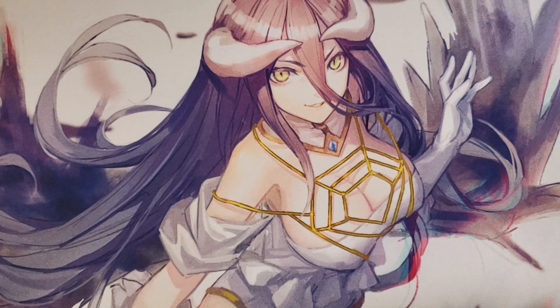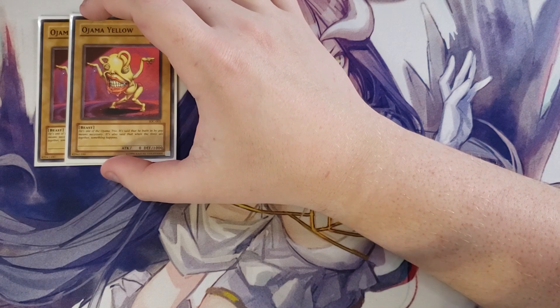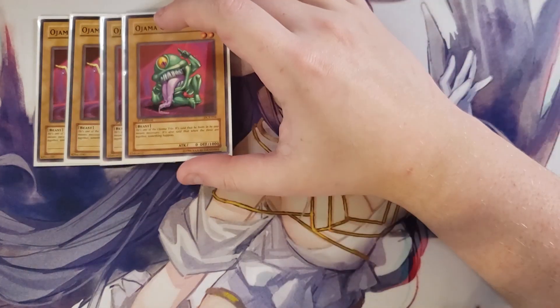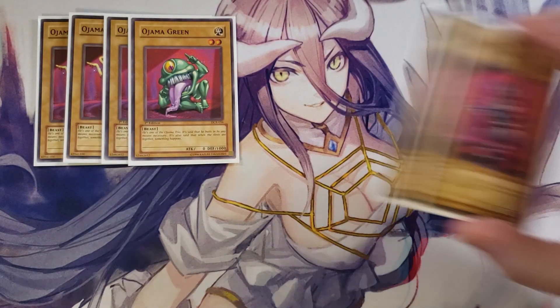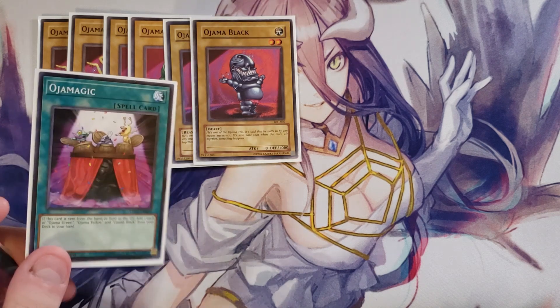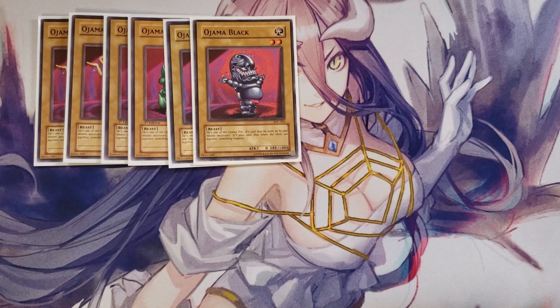First off, we're playing double Ojama Yellow. Ojama Yellow basically does nothing effect-wise, but it's the main card of the deck. You need to play two copies because it's searchable and it can be used as fusion material to summon Ojama King, your big boss monster. You also play two copies of Ojama Green and two copies of Ojama Black. I don't recommend three of each because you'll brick — two each is my golden rule. They're all searchable off Ojama Magic, which is why you play them as two-ofs.